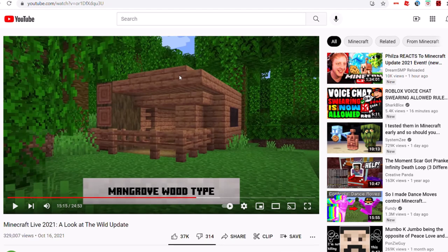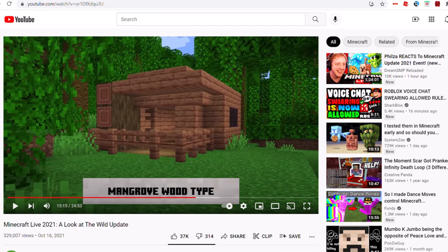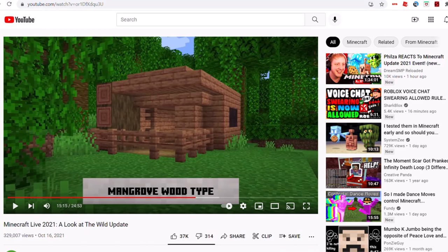It kind of reminds me of Acacia wood — it has that kind of look to me. So it'll apply to every kind of wooden item: buttons, trap doors, actual doors, that kind of thing. Since every door in Minecraft has a different design, I wonder how the mangrove doors will look when they get shown off or released.